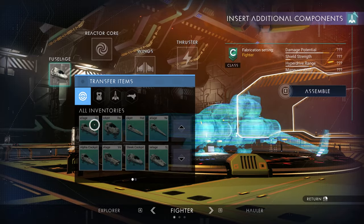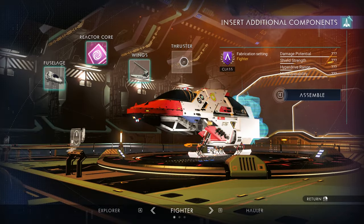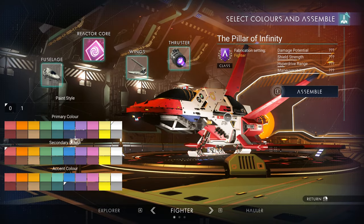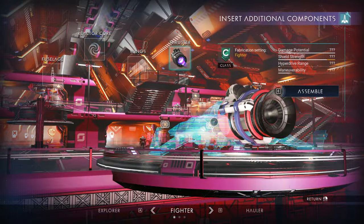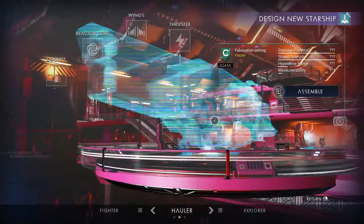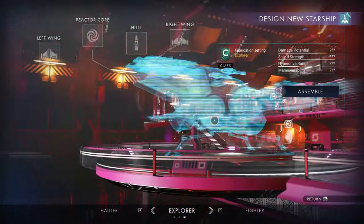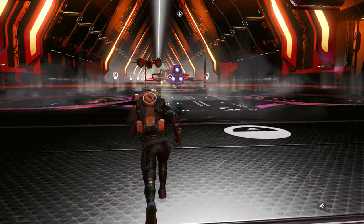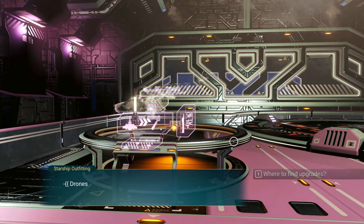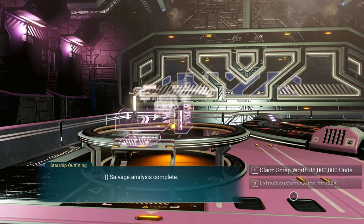The only way to customize a ship is to make one from scratch. I was a little let down by this caveat, but I only cried for 7 minutes. At the moment, you can only craft fighters, explorers, and haulers — no solar ships, no exotics, no TIE fighters, just the original trilogy. The actual process of building a new ship is quite satisfying and serves as a great foundation for hopefully more options in the future.